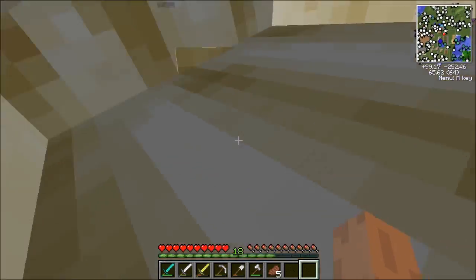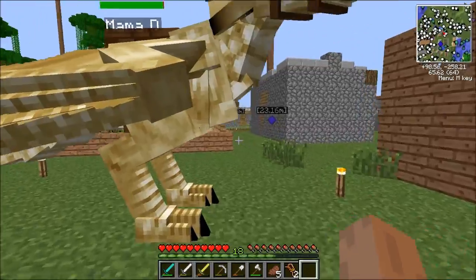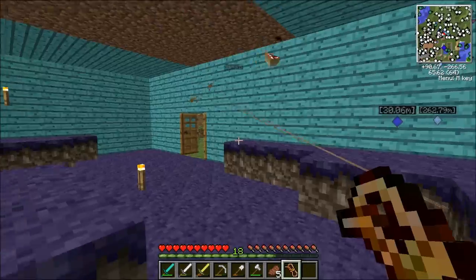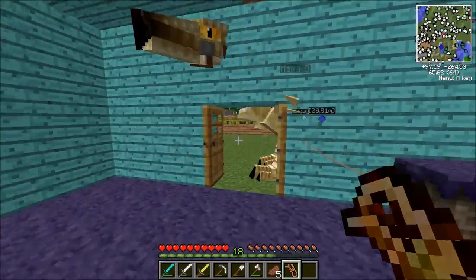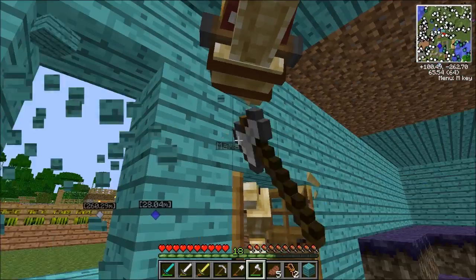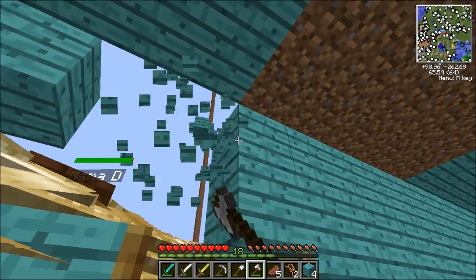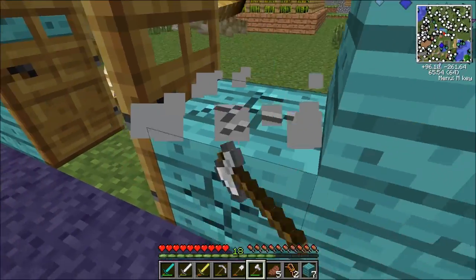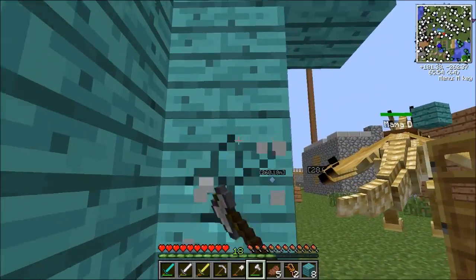Let's see what we can do here. I'm bringing you in with the rope — hopefully it spawns you in here. I don't even know if I can make a door big enough for you, but we're gonna try. Look out Mama D, I'm axing the door — I don't want to ax your face off. These doors are kind of a problem.